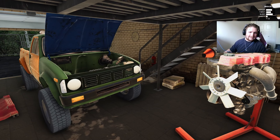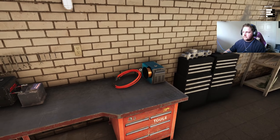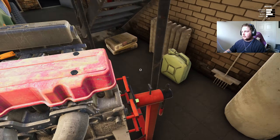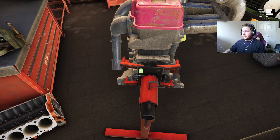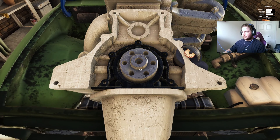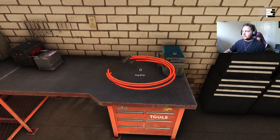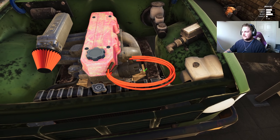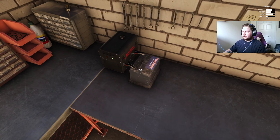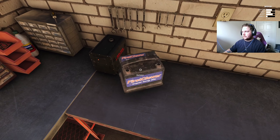The engine is officially back together and ready to go inside the truck. We just have to put our plug wires and battery on afterwards. You wouldn't obviously put this stuff on beforehand — I like to try and create some sort of realism.